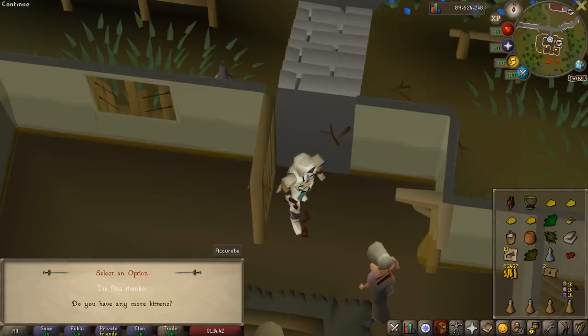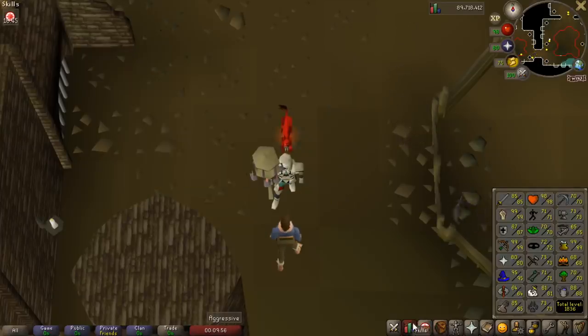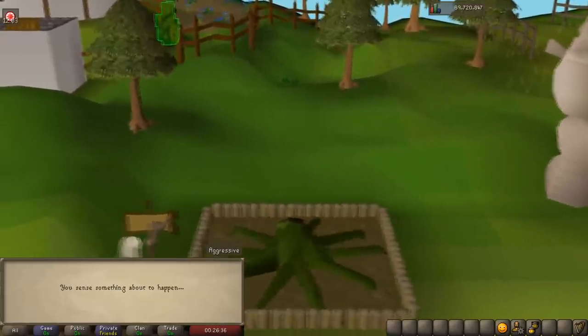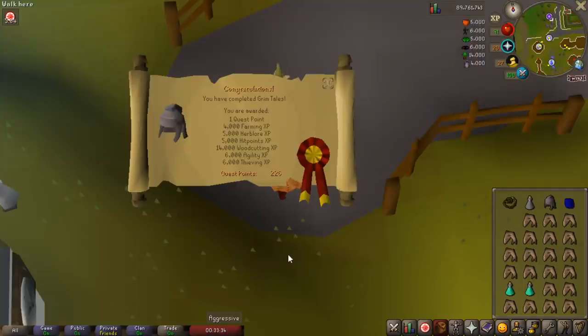Next up was the Rat Catchers quest, which I've never done before. That quest was awful — actually I think it might be the worst quest in the entire game. The icing on the cake is I got IP booted for hopping too many worlds trying to get through the stupid maze and couldn't log in for two hours. The very last quest is Grim Tales, which is apparently just the Jack and the Beanstalk story — and it's actually a pretty good amount of experience, not like that stupid Rat Catchers quest.